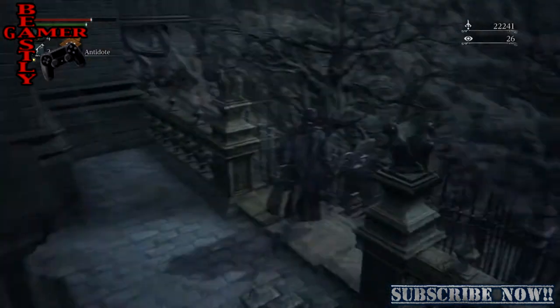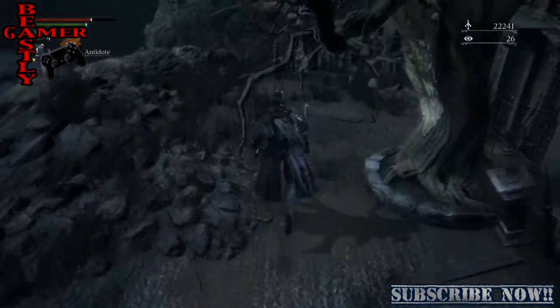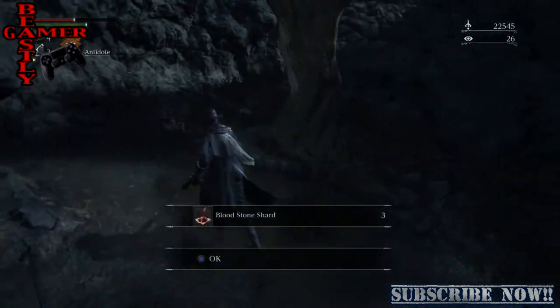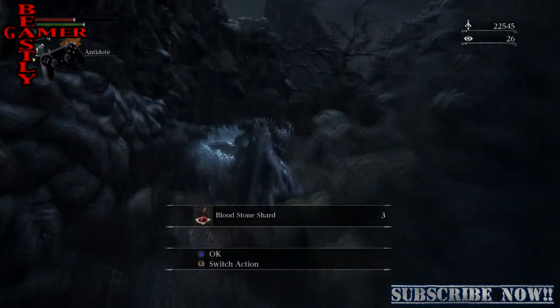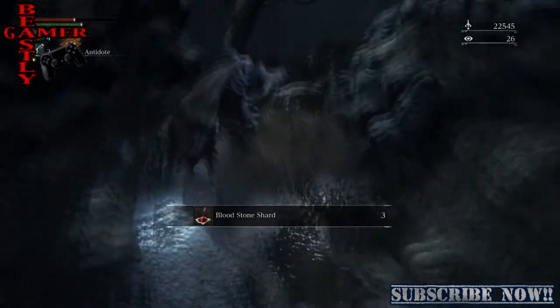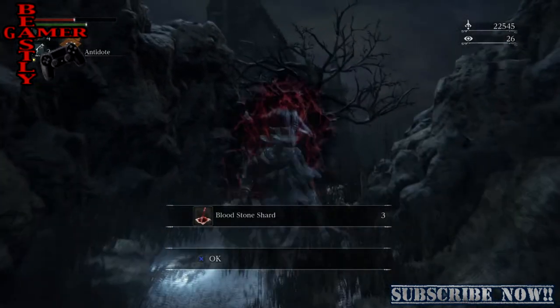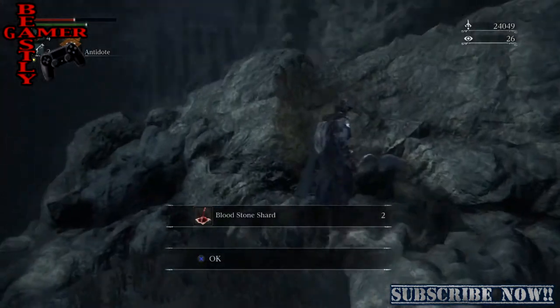Now we're at the end of that corridor, coming down the hill. Be careful in this area — there are some really strong hunters down here, one has a gun and the other has a blade, and they will kill you pretty easily. Continue on the path; there's only one way out. Over here there's a bag man — be very careful, these guys are really tough. If you're not a higher level, I would suggest running past this guy because it's not imperative that you beat him.